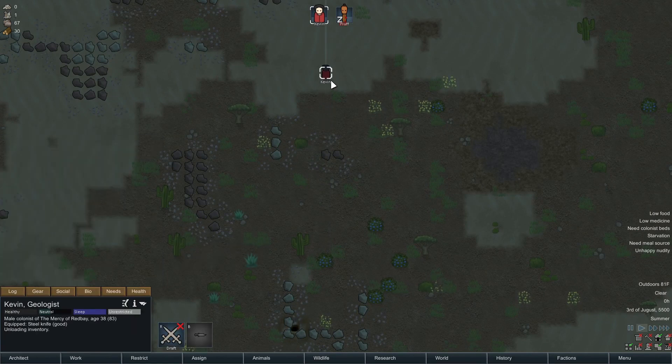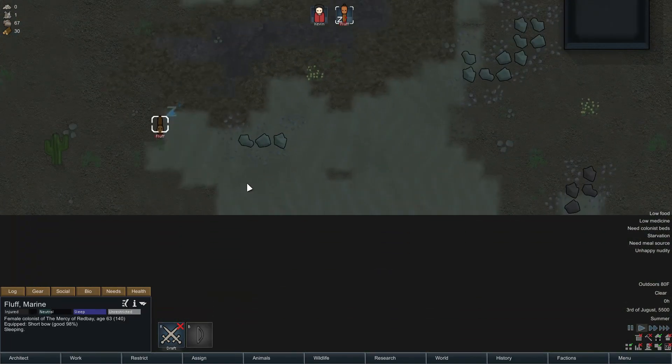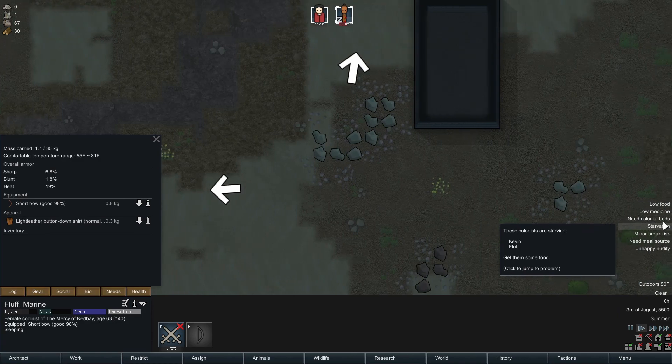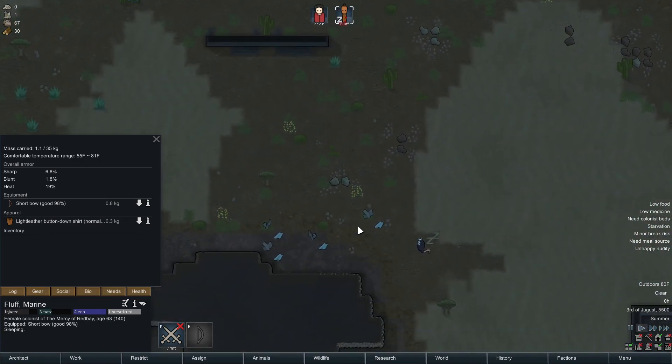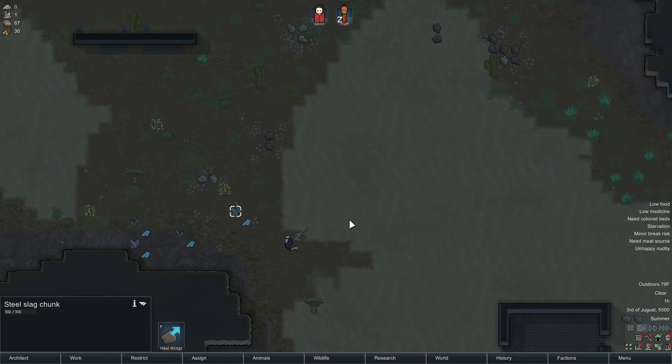I learned that pants are the only thing that matters when nudity is considered. So that's why Fluff is not happy wearing this light leather button-down shirt. We need beds, we need everything. There's also this stuff — hmm. I don't think we can do anything with slag yet.